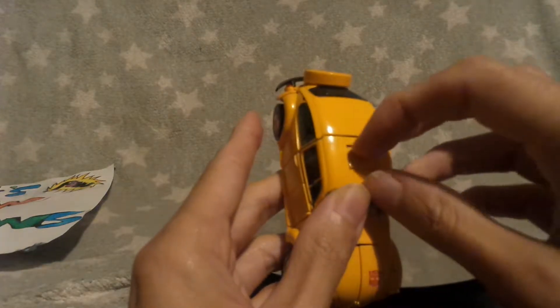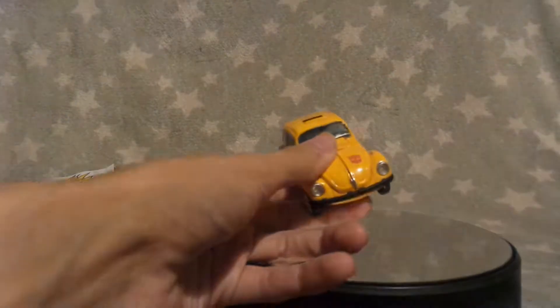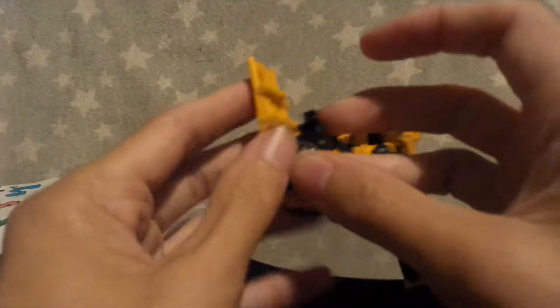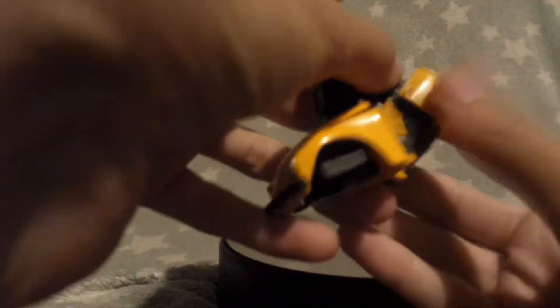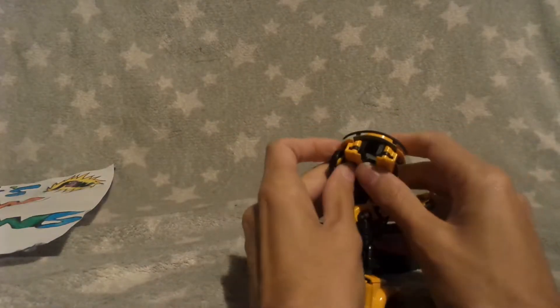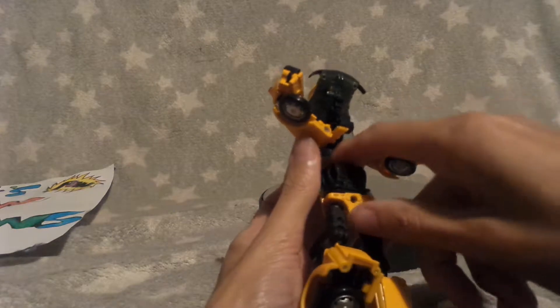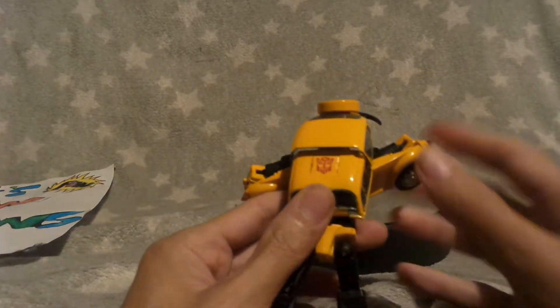Right, Bumblebee into his beetle mode. First, go to the top and flip the emblem over — or if you want robot mode, don't do that. Untab the front and straighten out the legs, push the wheel underneath, and fold in the doors — fold in once and fold in twice. Then come to the back, untab the wheels and the arms. Push this forward so this part goes into here, fold it as far as it can go and push in.